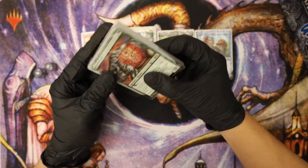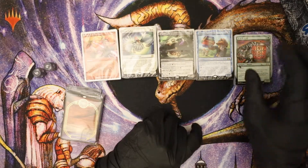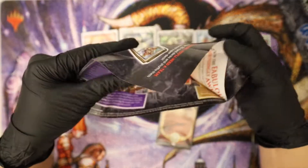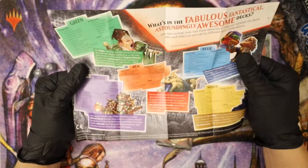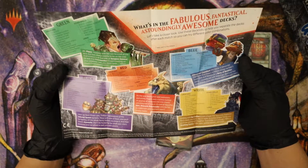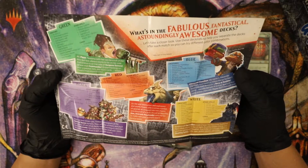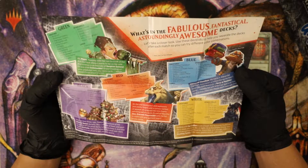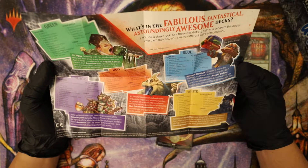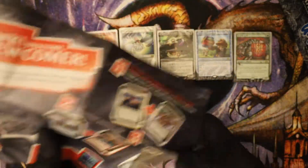This one's got some black marks on there — oh no, it's part of the card. Let's save these and take a look at the book. It'll be telling you how to play. What are the fabulous, fantastical, and astoundingly awesome decks? Let's take a closer look. Use these decklists to help you separate the decks after each match so you can try different color combinations. Lots of good info there, good read.